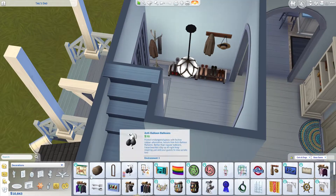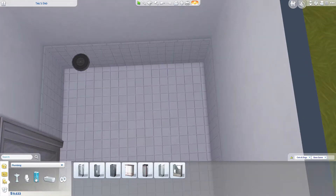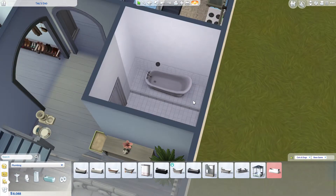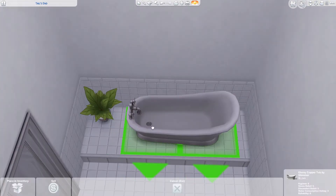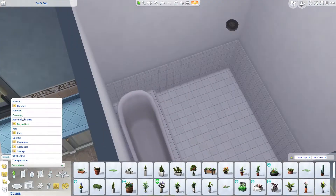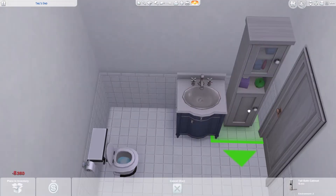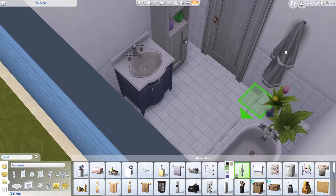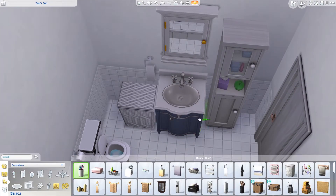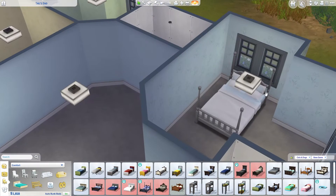Moving on to the toilet — it's not something fancy, just simple. It's a three by three toilet so it's actually quite big because a normal toilet can fit in a three by two space. I used all the plumbing items from Cats and Dogs — the basin, the toilet, the bath, and the mirror. I did two different rooms with two different baths.